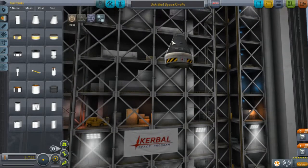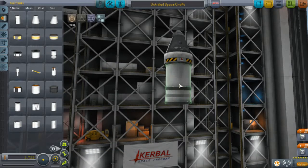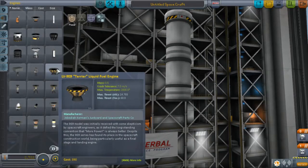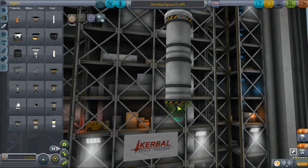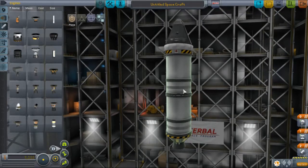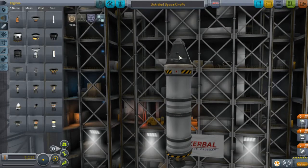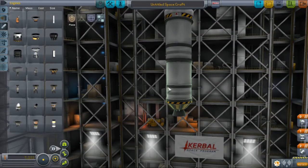To build the actual rocket part of our upper stage, I'm going to use two FL-T400 fuel tanks, and then the LV-909 Terrier liquid fuel engine. This engine has a relatively low thrust but a very high specific impulse, so it's very fuel efficient. I want to make sure I have extra fuel when I get up towards orbit, because you may make some mistakes and have a less efficient trajectory — and having extra fuel can help save you.